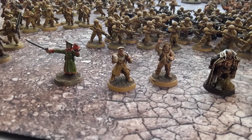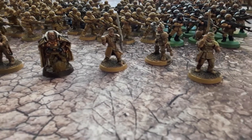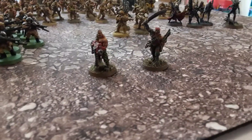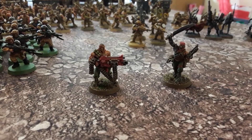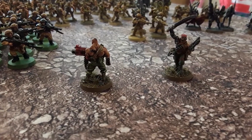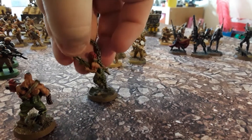Coming down for a closer look at the command squads — that guy on the left comes with the Baneblade kit. Moving along, there's Creed himself, though he didn't quite match my color scheme. And then we've got Sergeant Harker, who I love — I love that model. I've also given him a tattoo on the back because he loves the Imperium so much. And then Straken, all in my Tallarn color scheme.